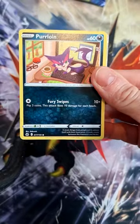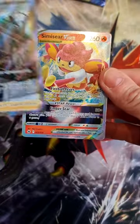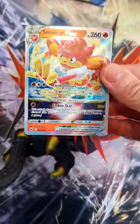Saladit, Purloin. Oh! Roxanne Fullart glaring gallery card — let's go! Followed by Simpsons V-Star. Can that pack get any better?